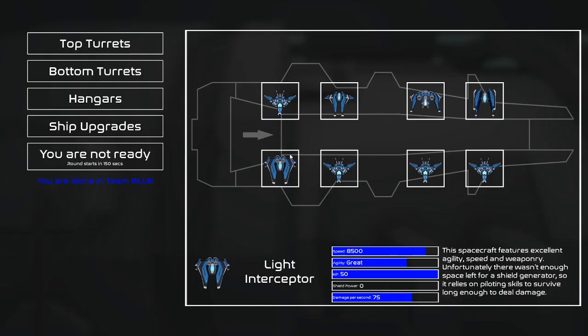And then there's the light interceptor, and this one's personally my favorite. The description speaks for itself: this spacecraft features excellent agility, speed, and weaponry. Unfortunately, there wasn't enough space left for a shield generator, so it relies on piloting skills to survive long enough to deal damage. It doesn't have a shield but does have 50 HP. A little glitch I've noticed in Deep Space is that if you land your ship and then take off again, it resets its health. And 50 health is a lot in Deep Space, so it seems pretty reasonable.